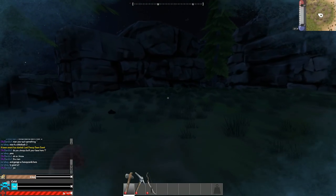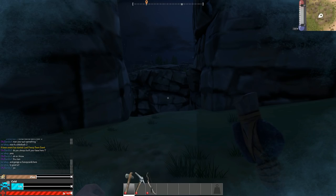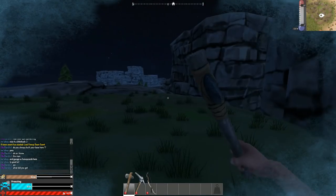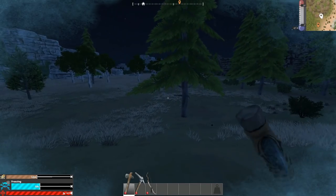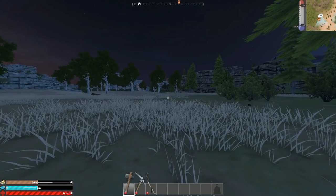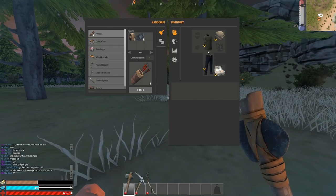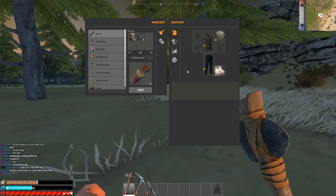The higher you get the colder it gets — minus 7, minus 8, minus 9, and minus 10 is the coldest you can get in the green woodland biome. We're only protected to minus 3, so to protect ourselves more we have to upgrade our gear. Coming back down, we're back to survivable temperatures. So minimum for this biome: cloth beanie, basic t-shirt, warm jeans, and damaged boots — all craftable on the level 1 workbench.